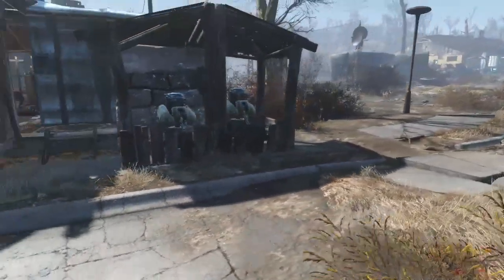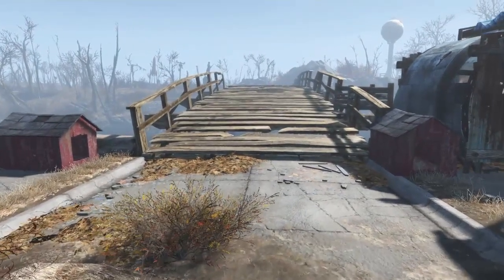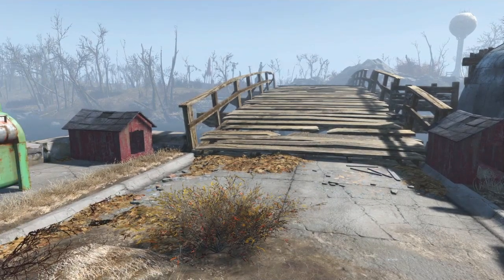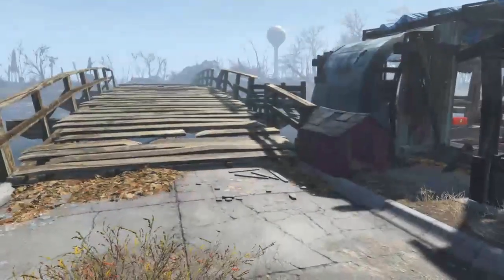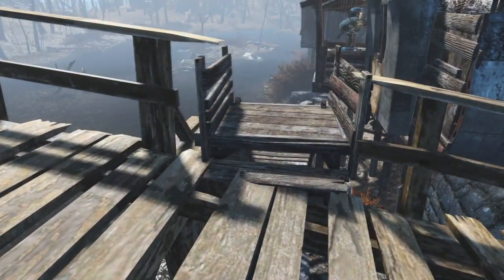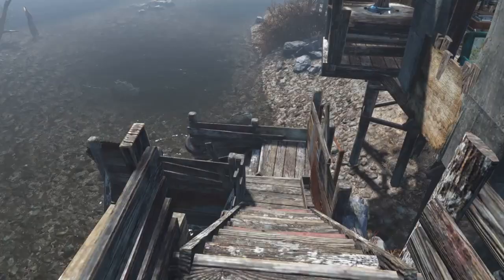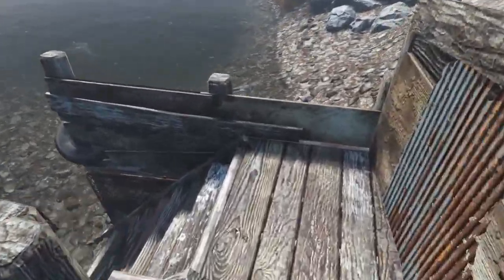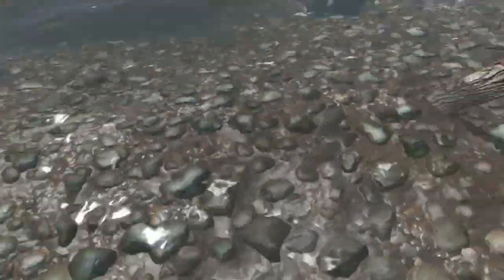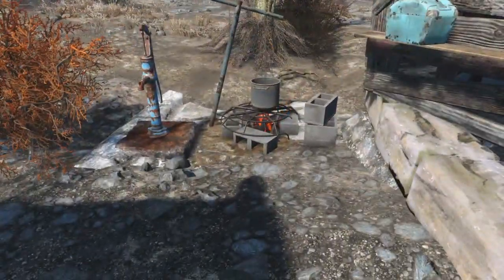And out front, some defences to help keep me safe. I did have Dogmeat stationed here, and I got a dog from Jean early on — so a couple of dogs for defence. And this here — because it's my first survival playthrough I wasn't in the habit of filling my bottles before storing them in the workbench. So I ended up making this so I could come straight in, down to the river, fill up my water bottles, and then come up past the flamingos to the cooking station and store them there.